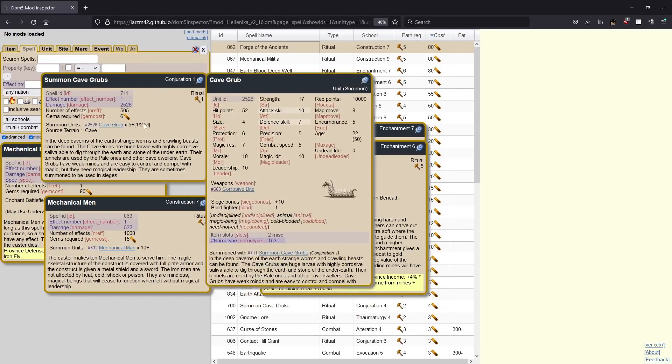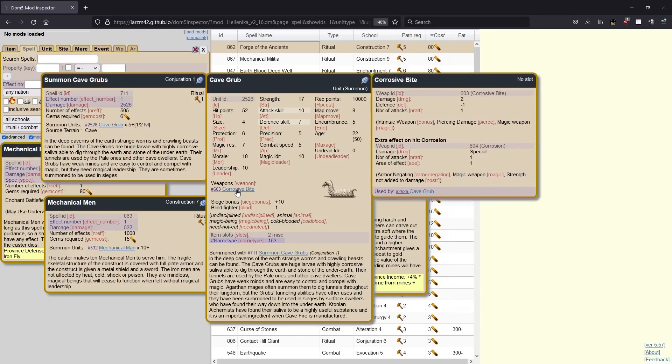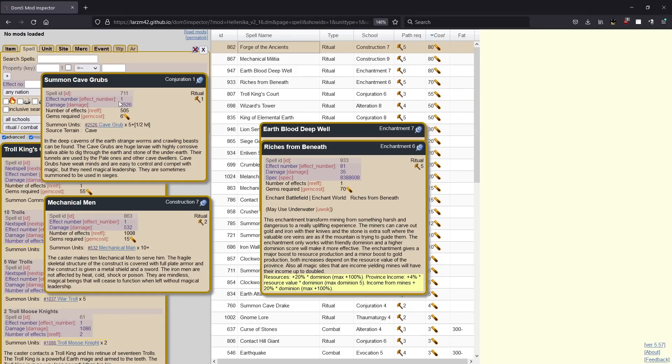We have summon cave grubs. You have to be in a cave to cast this, but these guys are very, very good at sieging. They're probably some of the best ways to convert gems into siege chaff. They're also no joke in combat — they're not great in combat, but they have a ton of hit points and really do not die super easily. They also have a corrosion effect, so mixed in with your troops they can soften up some things for your other guys to kill. They do a decent amount of damage — I think it's like 19 total — they're size four, but that's fine. Basically they're useful siege chaff that won't just fall over and die the first time they go into combat. They can actually do things, and on top of that they're really good siege chaff. The trick is you need a cave.